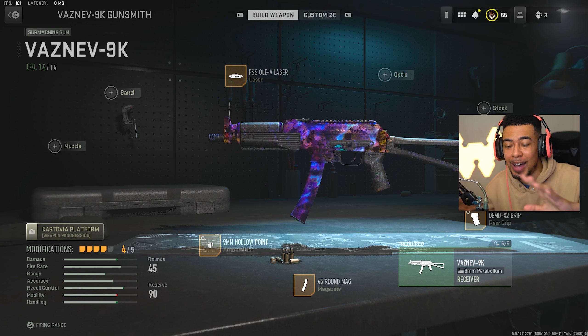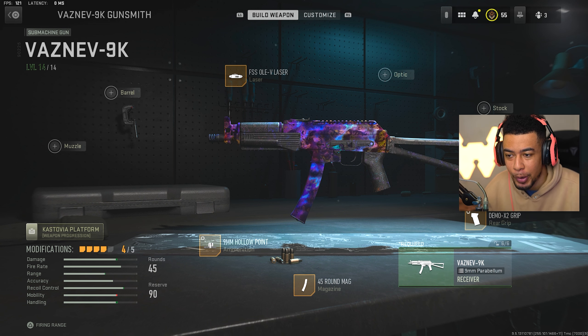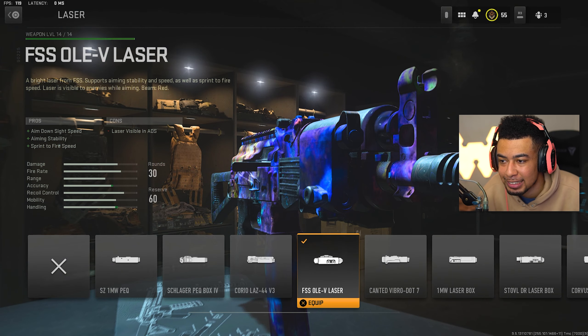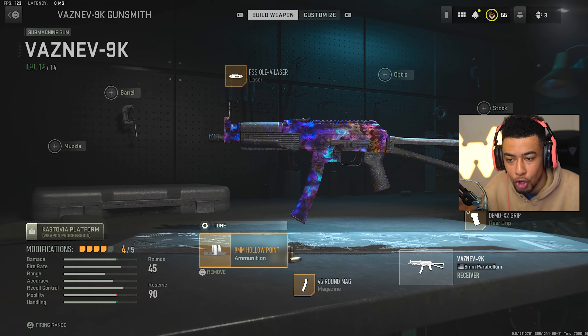For those of you guys waiting for the setup - I know you want to use this especially after what I just pulled off. We should have had two nukes in this video if we didn't choke the first one. Now, you don't even want to rock five attachments on this - this is one of those guns where having too many attachments can ruin it completely. Some attachments just have way too many downsides in this game. With this gun you only want to rock four. I've got the FSS Olay 5 Laser, which helps with aim-down-sight speed, aiming stability, and sprint-to-fire speed - very important for an SMG.